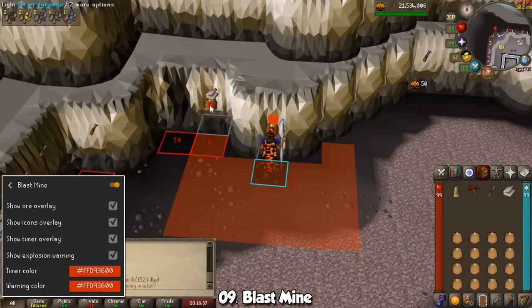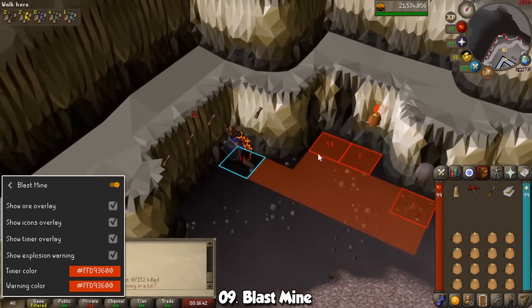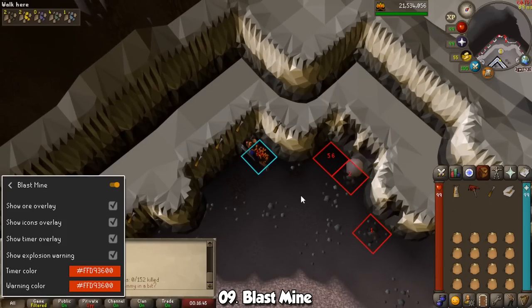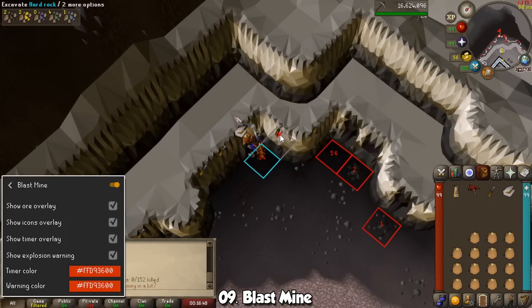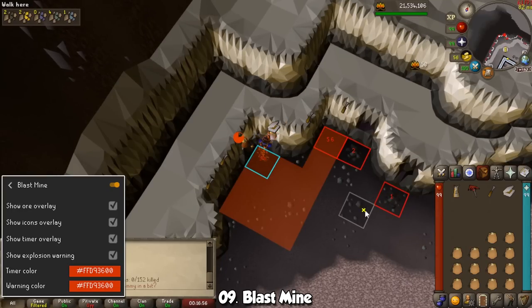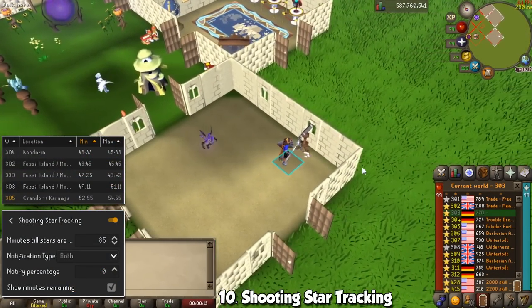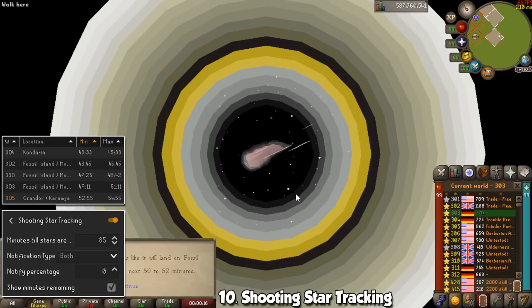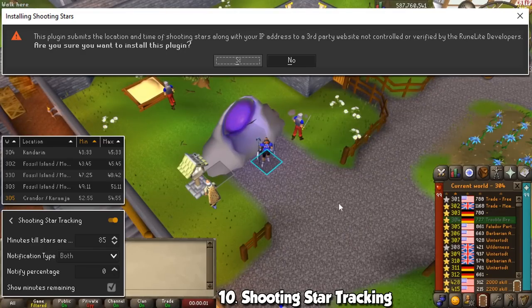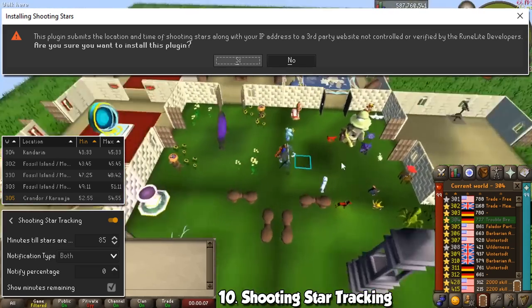Let's start Mining with the Blast Mine plugin — it will highlight a few areas at this training spot, as well as putting numbers on screen for the order in which you need to do all actions in a cycle. When you light your dynamite, it will highlight the tiles affected by the explosion, giving you time to run away to avoid damage. The other Mining plugin is Shooting Star Tracker, which keeps track of all the stars you spot from your telescope. I also tried one simply called Shooting Stars, but it said my IP would be given to a third party unrelated to Jagex and RuneLite, so I avoided that one.